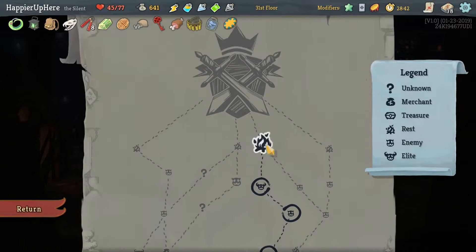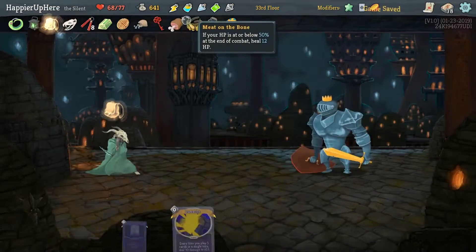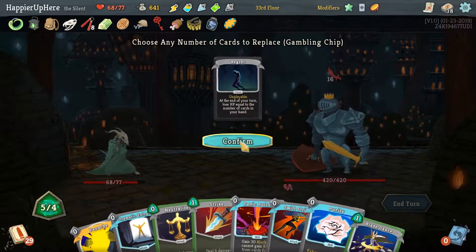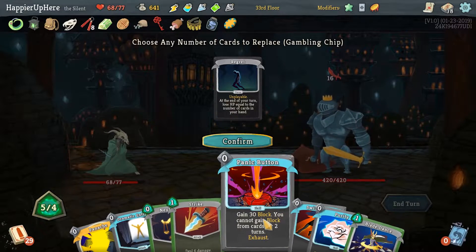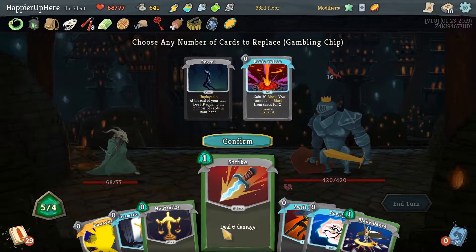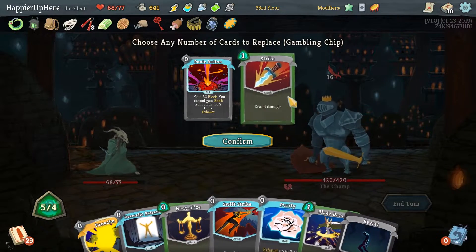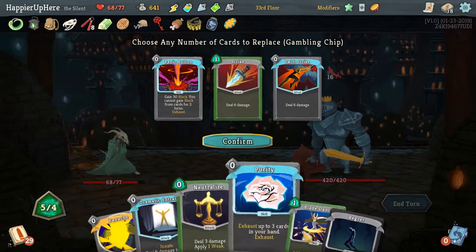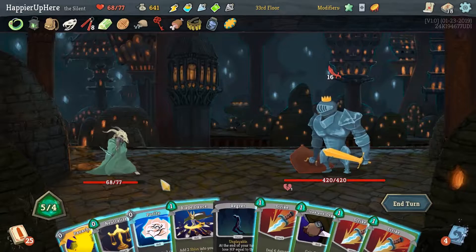Let's get rid of a lot of cards. The reason I want to fish for as many curses as possible is to get rid of them with Purity. I'll keep the Neutralize, probably don't need some of these others. Too bad — I was really hoping to get rid of Normality with Purity. Panache, Purity out the Regret, then Neutralize — let's play everything we can here.